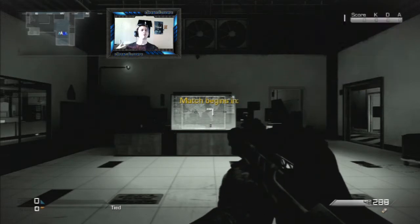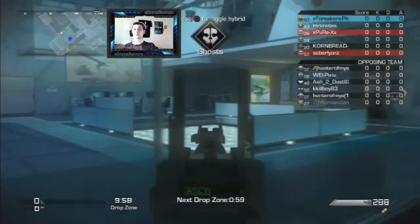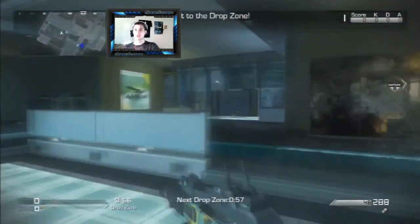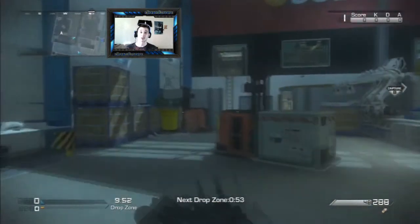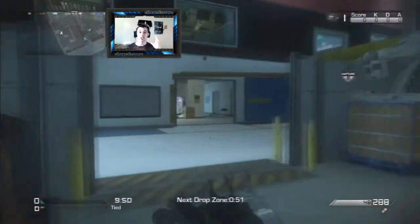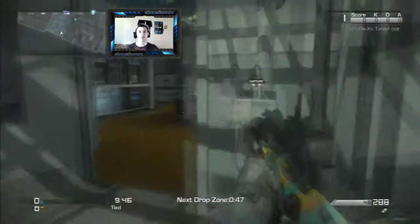Sup sup, Dream Runner here today bringing you gameplay of the Dove Ripper. The Ripper is actually an exclusive gun on the downloadable content of Call of Duty Ghost. If you have Season Pass, you can actually pick it up right now and start playing. If you do not, you're waiting until May 8th to buy this $4.99 weapon.